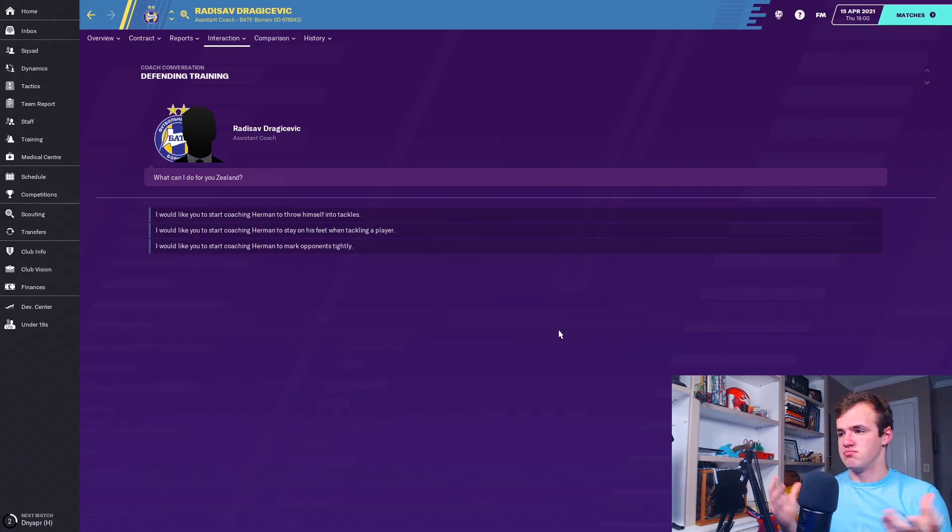The other two are tackling-based: 'throw yourself into tackles' and 'stay on your feet when tackling a player.' For throwing yourself into tackles, you want a very good tackling player — somebody with strength, tackling ability, and timing to make the play — but you probably don't want it on a defender. It's good for defensive midfielders. 'Stay on your feet when tackling' I normally put on wingbacks with low aggression, because they're not necessarily going to be wanting to be stuck in anyways — if they hang off and keep the player in front of them, they'll be able to force it to somebody on the defense that is able to take the ball away.